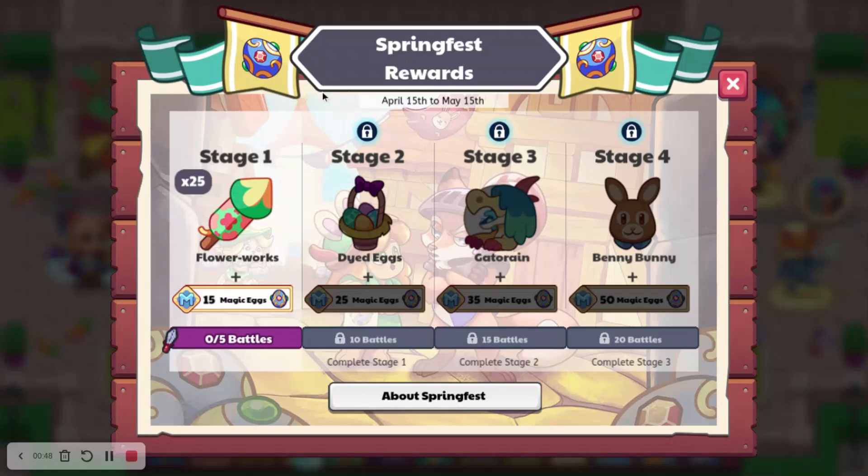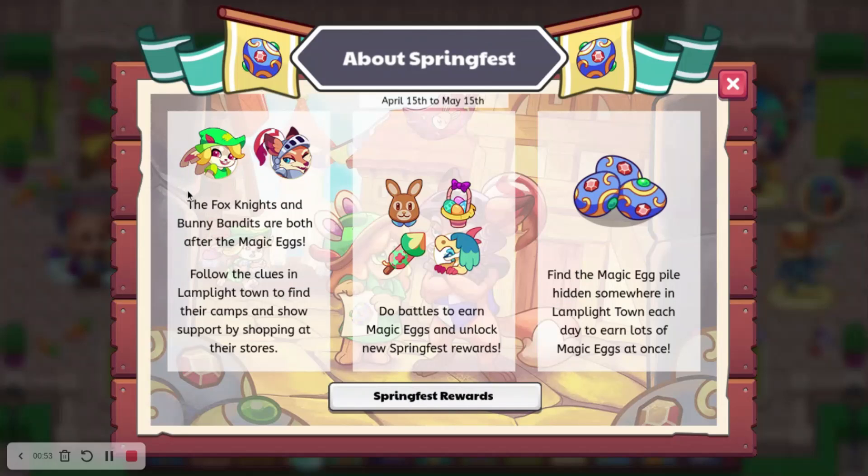Springfest this year is going to end on May 18th. So if we go to about Springfest, the Fox, Knights, and Bunny Bandits are both after the Magic Eggs. Pretty much the same stuff as usual.